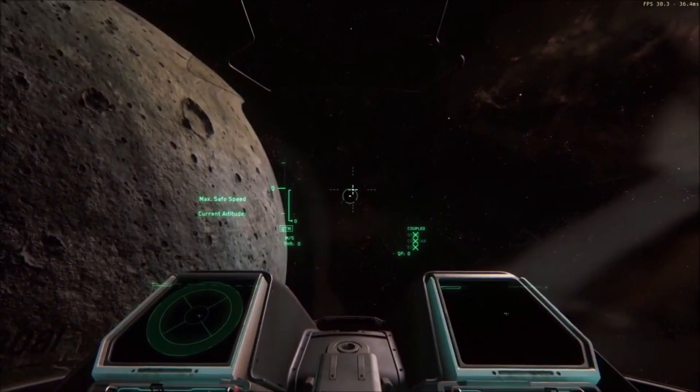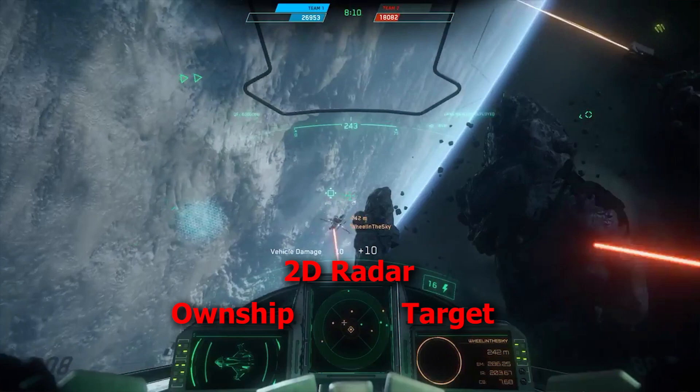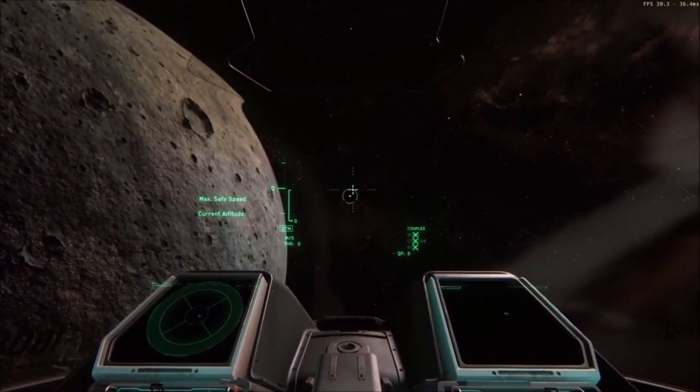Moreover, a screen has been removed from the field of view. The pilot can now only choose two of the three most critical displays to view — between the 2D radar, the own ship information, and the target information. It isn't practical to switch between these screens mid-dogfight because the pilot will lose tally on his target. Additionally, the screens are angled away from the pilot, which makes interpreting what is displayed on them much more difficult.